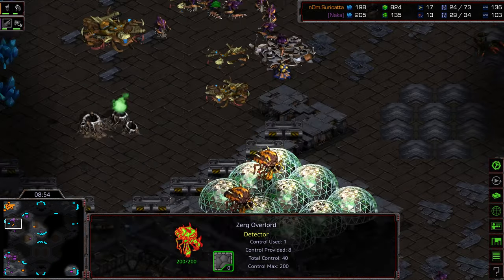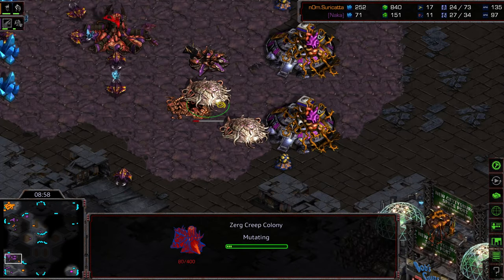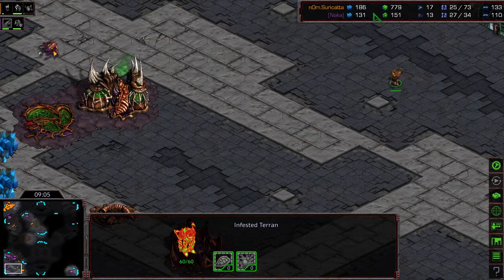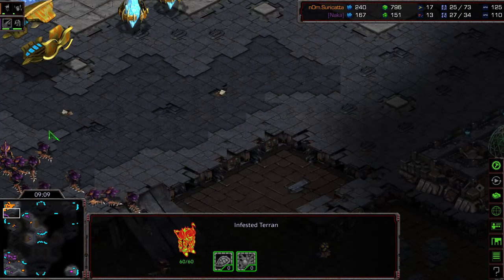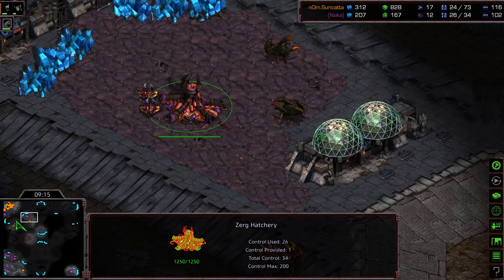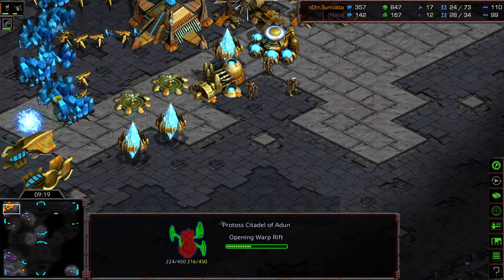Overlords retreating to the north for Surikata as well. Naka dropping down two more creep colonies on the front — I don't think he realizes that the Infested Command Centers are coming from inside his base. Hydralisks sitting there waiting for range to be upgraded before he wants to proceed. Mounting the Hydralisks to the north. The hatchery takes another hit, but keep in mind there's still this Proxy Hatch. Stargate now getting pecked away at.